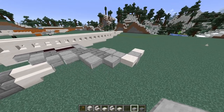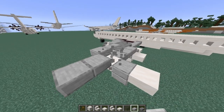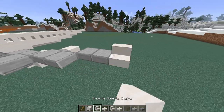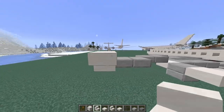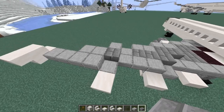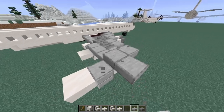Moving on to this layer of the wing. You want to go up 1, along 1, break this 1. Then go back 2 along like that, back 2 more along like that. Then a stair on the end just facing that way. On the back place an upside down stair. Then place 2 blocks like that and put a stone brick slab like that. And 1 more smooth stone slab there. Repeat that on the other side just like so.